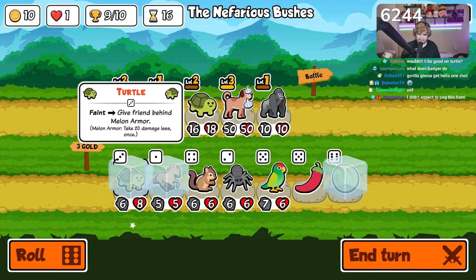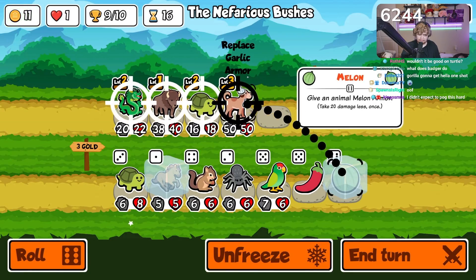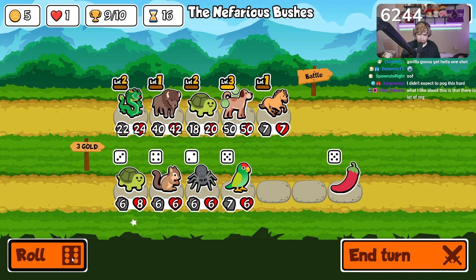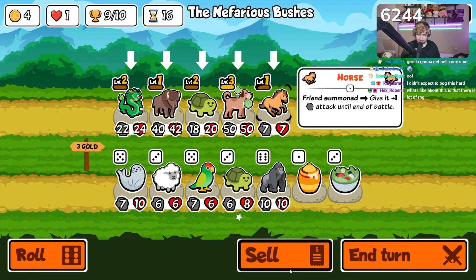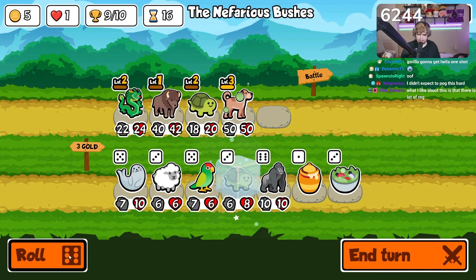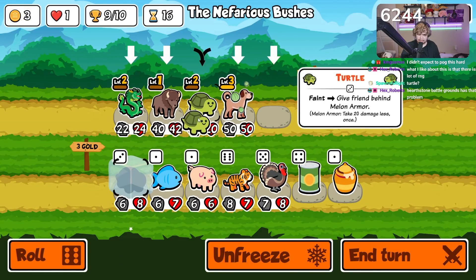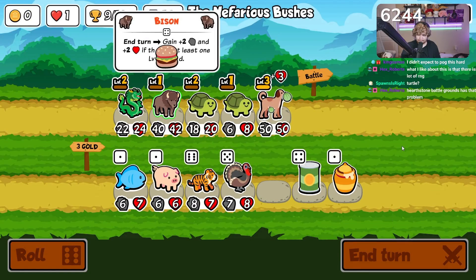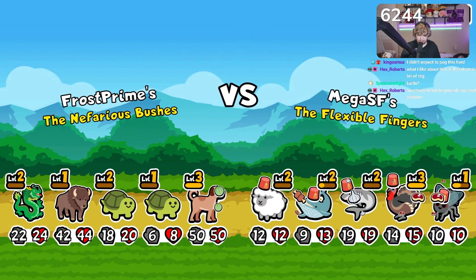This is it. I think we unfreeze you — we don't care about you. We undo this, we melon armor here for sure. Roll. Alright chat — we sell, we hold. I think this is our best option. We turtle the turtle.